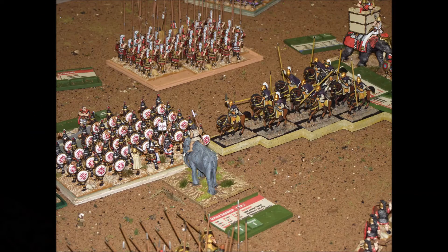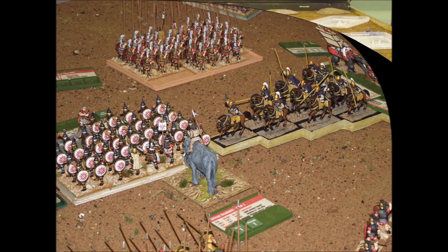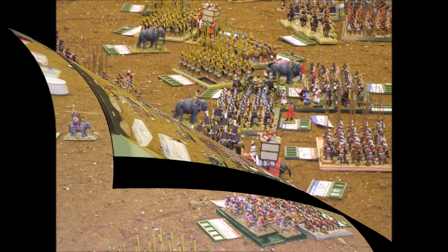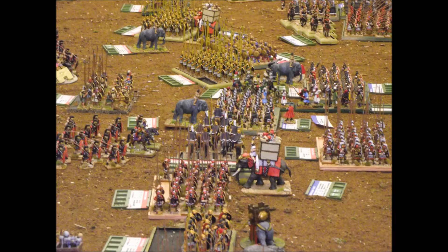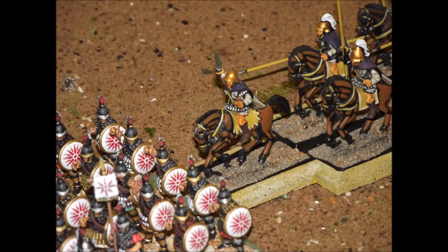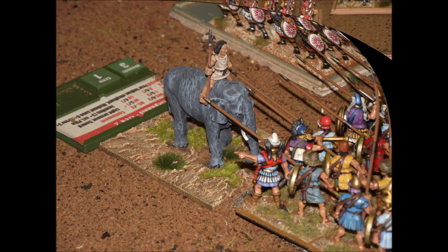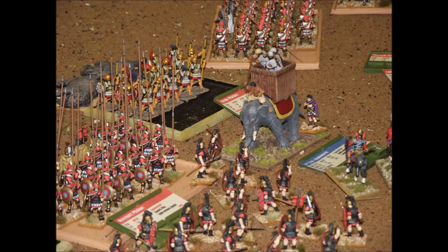At some point Ptolemy himself manages to get his heavy cavalry into position to get a perfect flank charge onto one of the Seleucid phalanxes in the center of the battlefield. Usually you would expect this to be an easy win and cause chaos all the way down the line, but unfortunately the heavy cavalry charge here spectacularly fails, much to the annoyance of the Ptolemaic players.